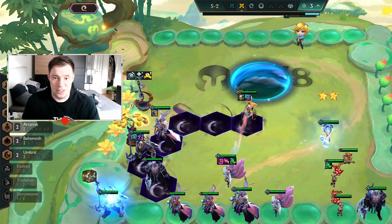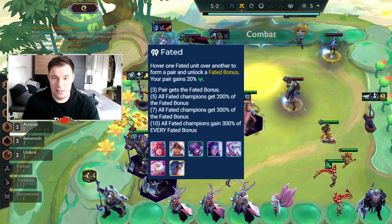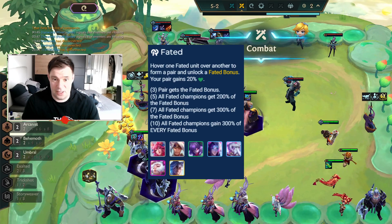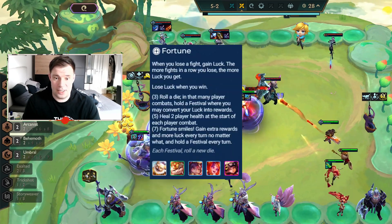It is best to do this in a normal or event game. I decided to create my team around Fated and Umbul — the left side of the comp — then round it up with Fortune on the right side.